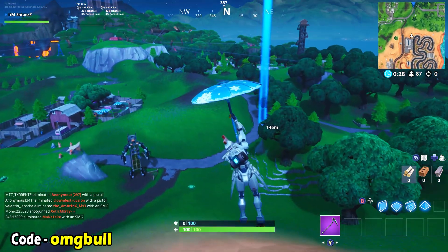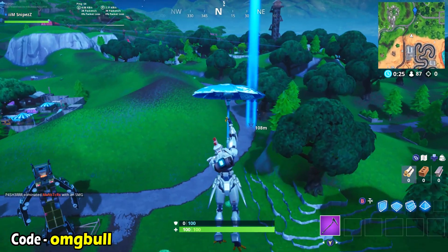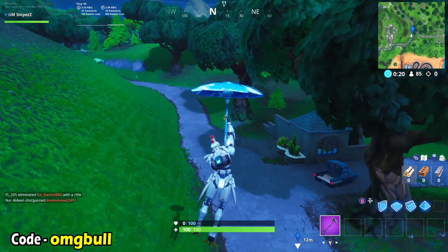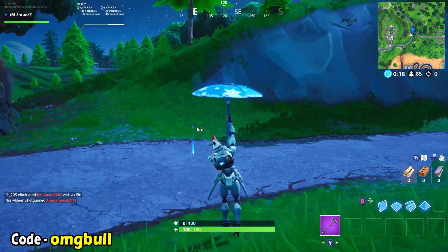So, this is the location for the Week 1 Secret Battlestar — it's literally right here on your map. It will appear right here once you have completed all of your Week 1 challenges.